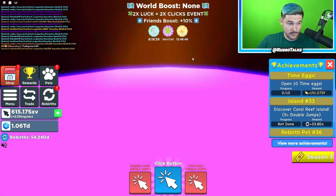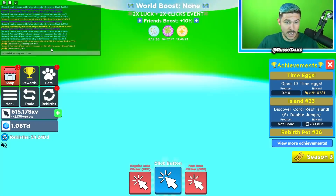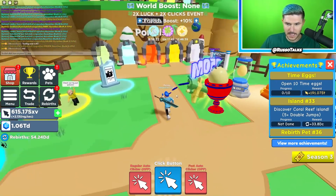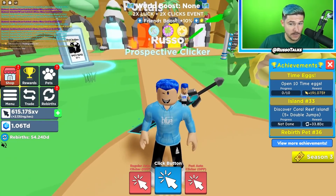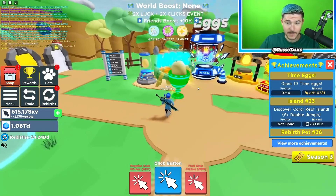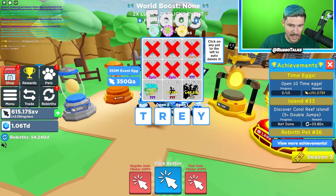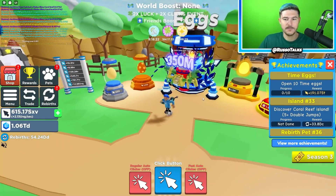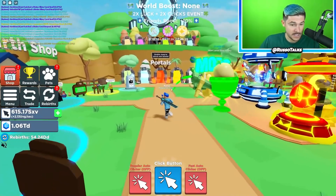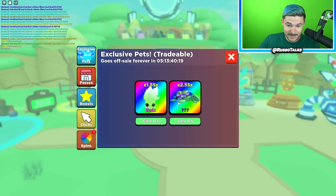Looks like people in the server are hatching a ton of stuff. This is going to be exciting. Look at this shiny golden divine. I'm ready to open some eggs. In the last episode, we got some pretty good pets. We got traded this lemon blast trophy out of the 350 mil egg. We didn't get the divine secret, but you know what, it doesn't matter.